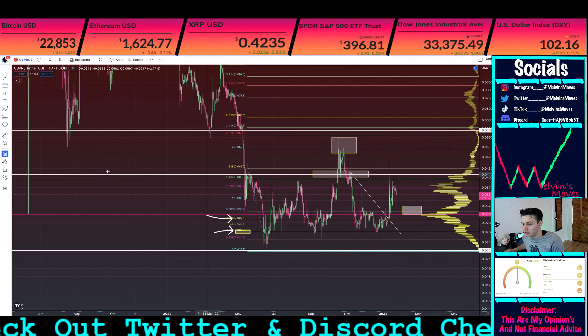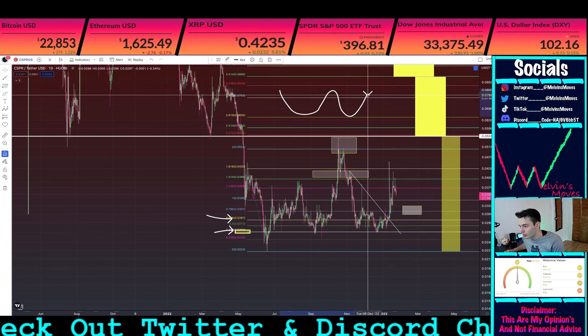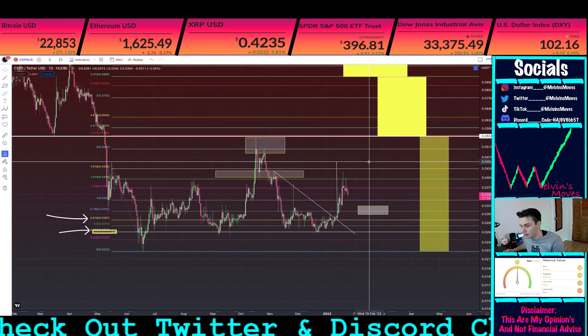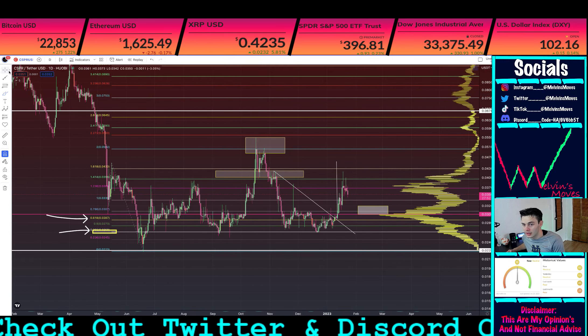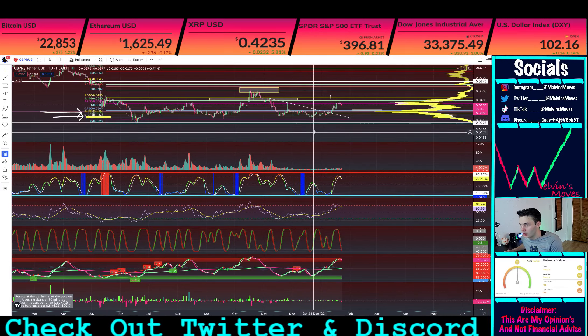That's really what Wyckoff is — you're just ranging and accumulating before you get ready for markup. And then the same thing with distribution: distribution is you ranging before you get ready to be marked down. That's essentially all it is. But you also have to pay attention to volume and the environment of the rest of the market.